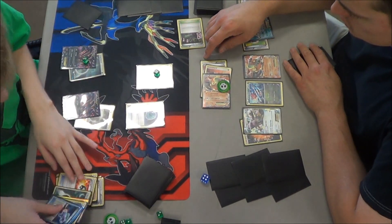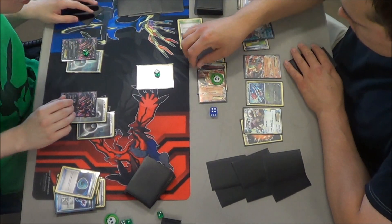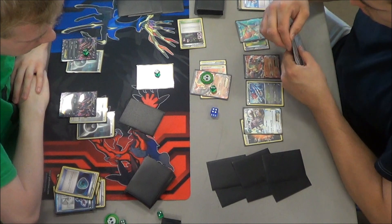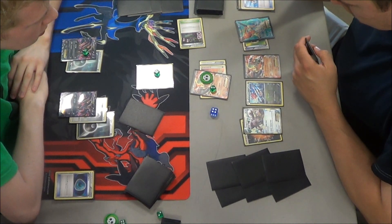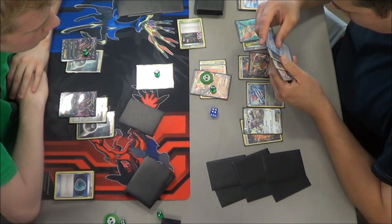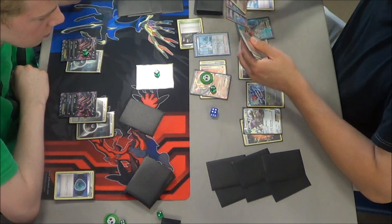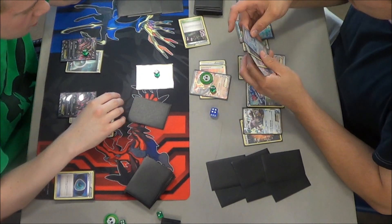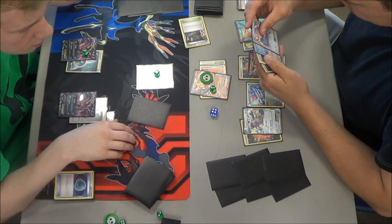Which is good news for Michael if it can stay that way - though not necessarily, because there's still the Keldeo to deal with. Michael's just going to pass, he has a Benched Yveltal all set up. That Landorus EX already has damage on it, so he's in a good position. He's going to attach a Fighting Energy to Landorus and play Colress, which will get him six cards all together - once he actually found out what it did.